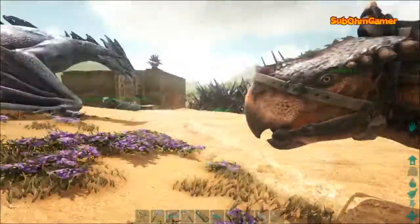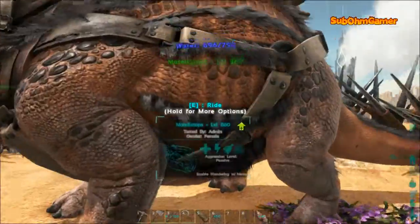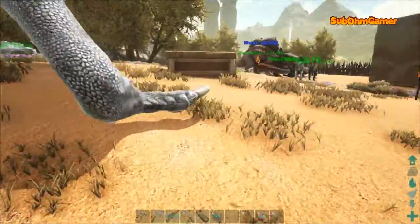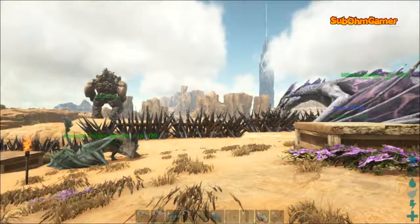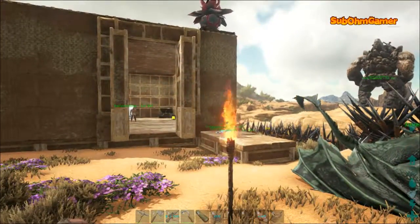I've also been walking around just taming a few little things. Got a couple of morellatops here - let's get a bit of water, which is good because they hold an absolutely amazing amount of water, which is needed on this map. Also got a couple of raptors and our first Plant Species Y. I haven't seen it in action yet so I don't know what actually happens with it.